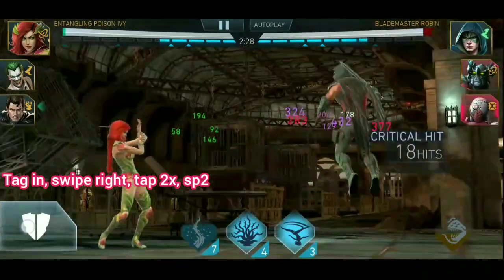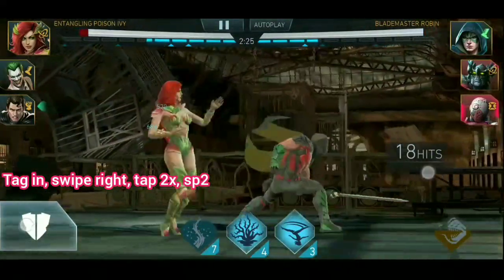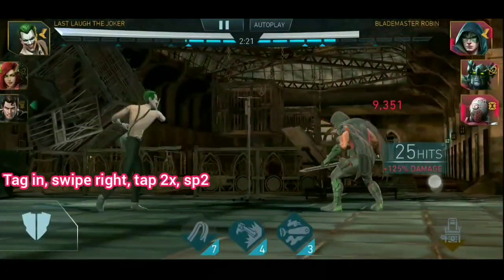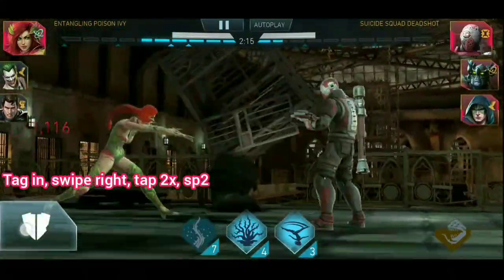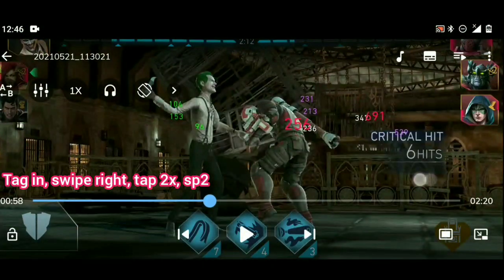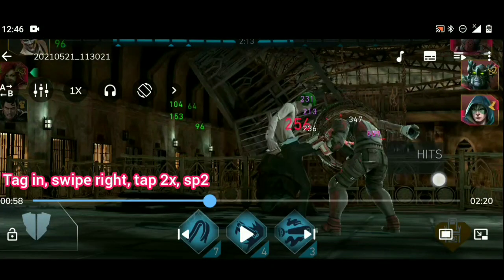I will do it again in this match so you'll see what we're talking about. Instead of tagging into a swipe right, having some basics and then another swipe right, I just tag into a swipe right, do some basics, and use special 2, then re-engage again with a swipe right. Like I said before, when I'm using joker I used to tag into a swipe right, do a couple of basics, do another swipe right, then do my special 2. But now, I tag into a swipe right, just do a couple of basics — preferably less, maybe just tap 2 times — swipe right, tap 2 times, then special 2. By the time you are coming again, you're going to be very close to the opponent, unlike when you end with a swipe right and do a special 2, and then come again with a swipe right.